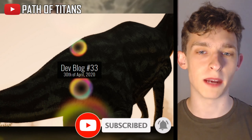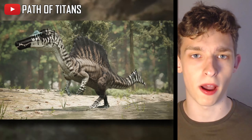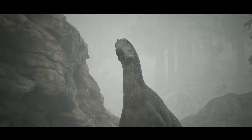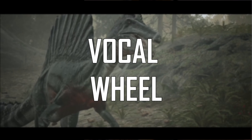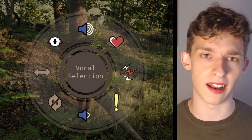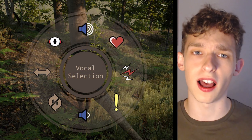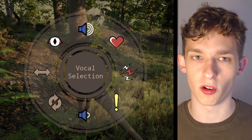Firstly, we're going to be going over the April 30th dev blog, then we've got some stuff to talk about regarding Spinosaurus. The first thing revealed in this dev blog is the newly added vocal wheel. The vocal wheel is essentially the emote selection for the game.